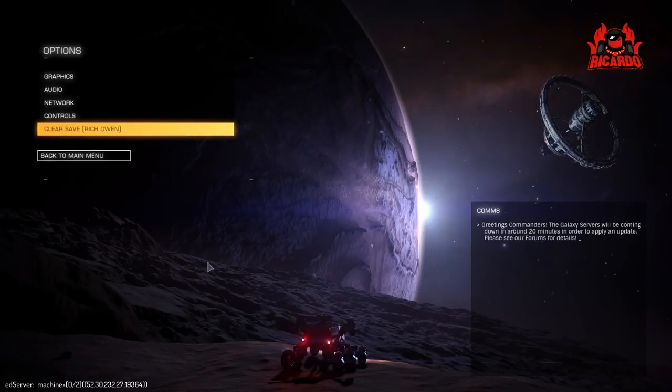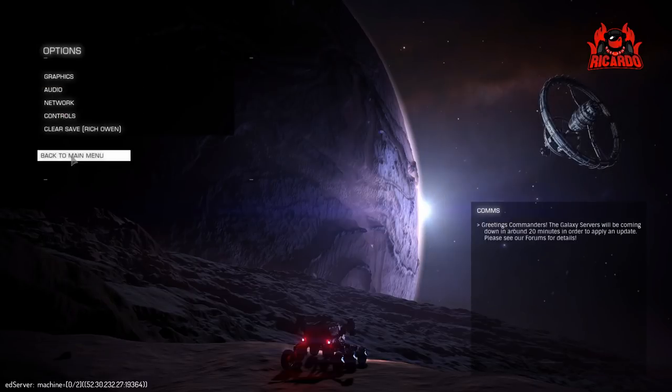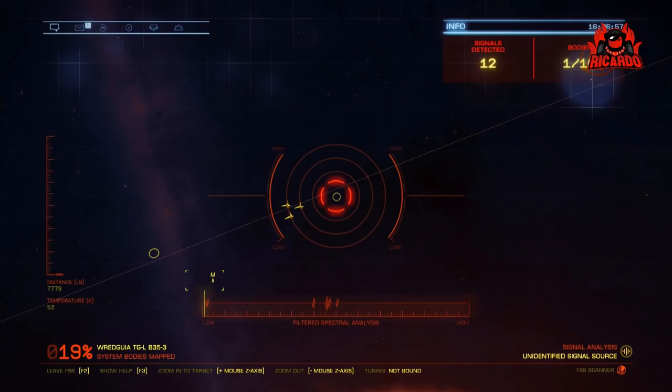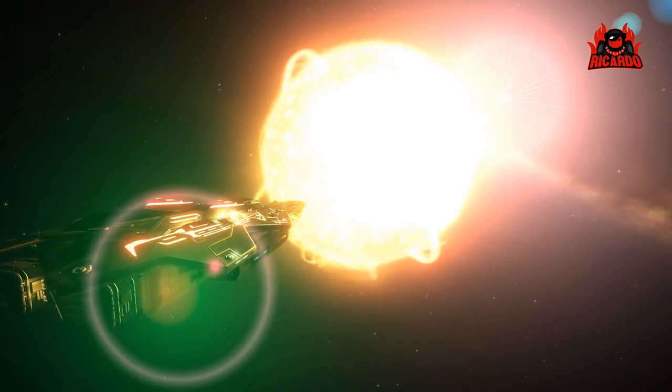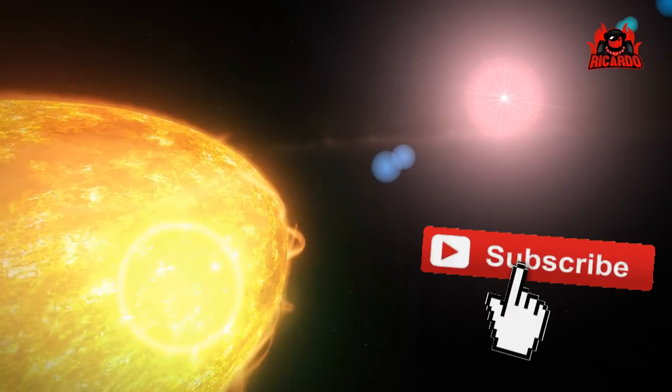So that was a quick look at my key bindings for the scanner — the discovery scanner and the detailed surface scanner. I'm not sure they'll stay like that and I may change them as the game progresses, but I wanted to share it out. Let me know in the comments what your key bindings are; if you've got a different way of doing it we can try it out. Thank you very much for watching — I've been Ricardo. This has been my key bindings explanation for the new scanner functionality in Elite Dangerous Beyond Chapter 4. Please check back for more videos in the series, click like and subscribe, and hit that notification icon.